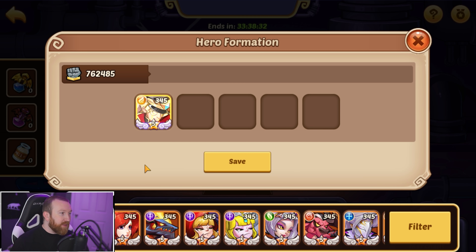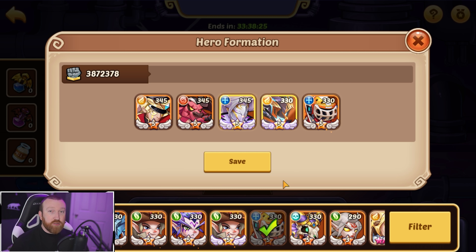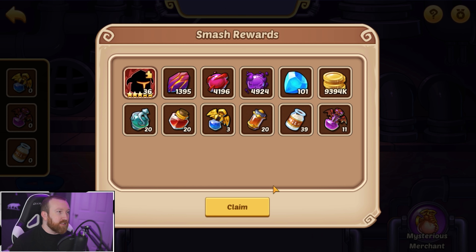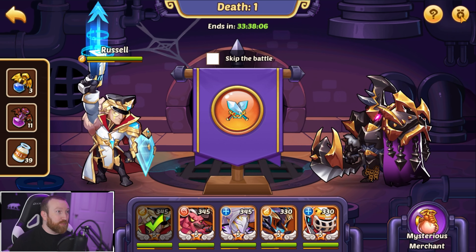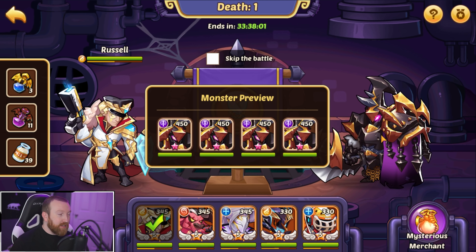We're going to grab Russell, Morax, and Unimax — there we go, we got a squad going. Our Ada is only 330 — should we power her up? Nah, I'm going to leave that to Reb. If he wants to change it he can. That looks like our squad. We're going to see what Morax can do. 20, 20, 20, and 11 demon potions — that looks pretty solid.